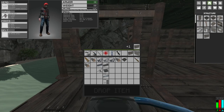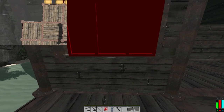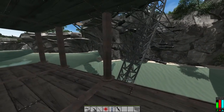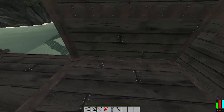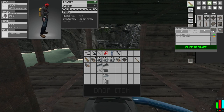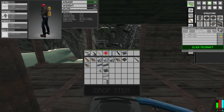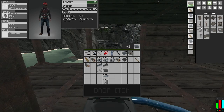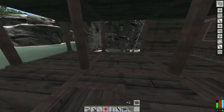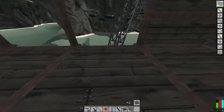There it is. We got a window there, and we'll place a wall here, make some more walls. Two more, three more windows - out again. We're going to have to go down. The resources you've got to eat up in this game - crazy.